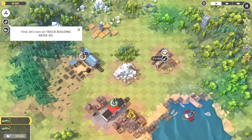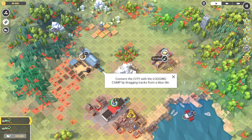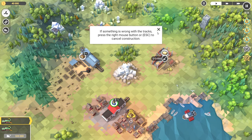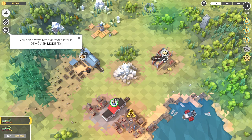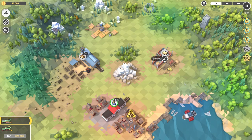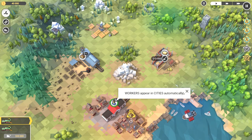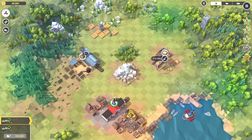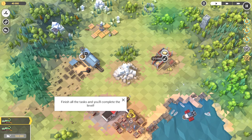We're not going to skip the tutorial. First, turn on track building mode - connect the city with the logging camp by dragging tracks from a blue tile. If something is wrong with tracks, press right mouse button or escape to cancel. You can always remove tracks later in demolish mode. Dispatch a train with two cars of workers by pressing this button. Finish all tasks to complete the level.